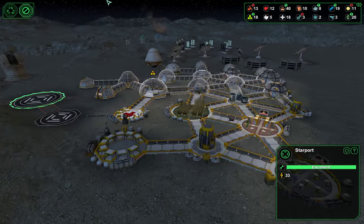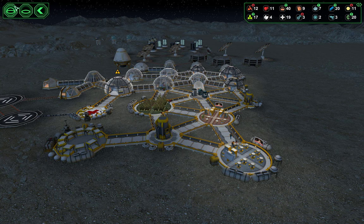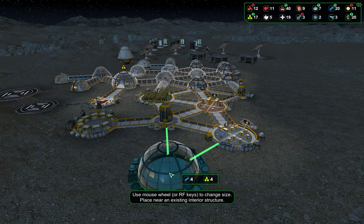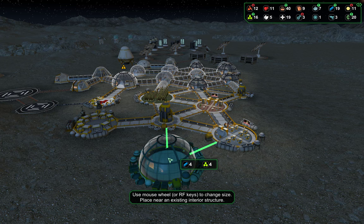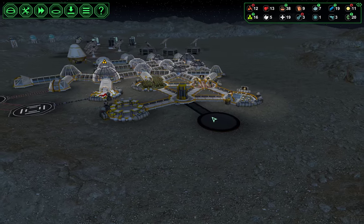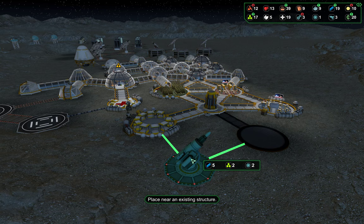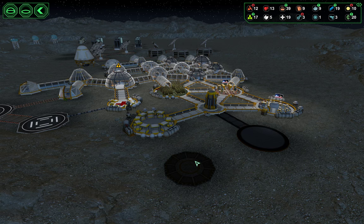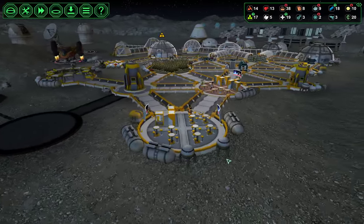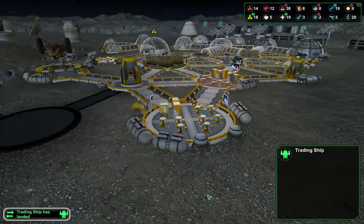I think the next thing that we're going to do is build another control center here — this placement might change, I haven't thought this far in advance. I'm going to put in another control center here and we're also going to build another anti-meteor laser. Maybe that'll help — we're definitely being pummeled by these meteors.